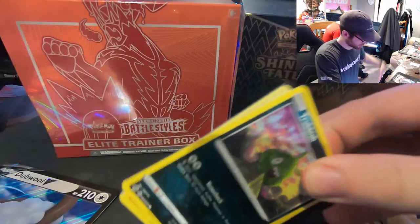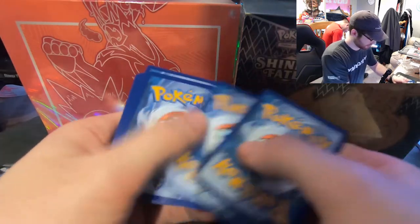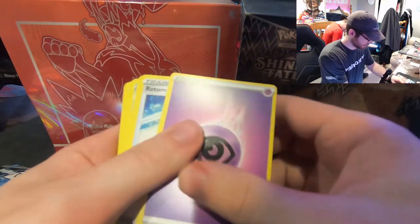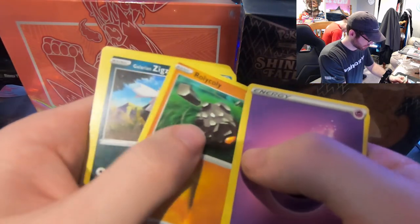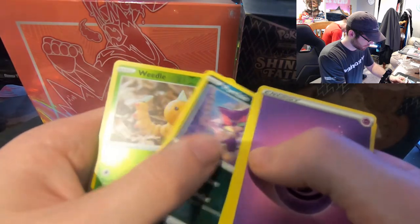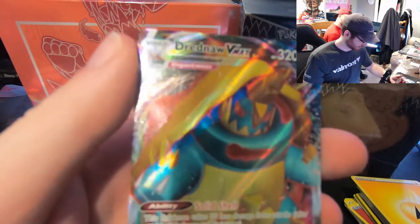Alright, let's get this last pack — magic for Champion's Path, hopefully we pull a Charizard. Code card. Four cards — oh, I saw something big in the back. Psychic, Morpeko, Bike, Morpeko, Bike, Hyper Potion, Sharpedo, Trubbish, Rolycoly, Zigzagoon, Weedle, Purloin, Weedle again — and a Dreadnought Vmax! I think we've pulled this one. It looks super cool, I like the colors on this.